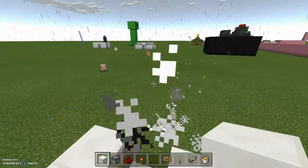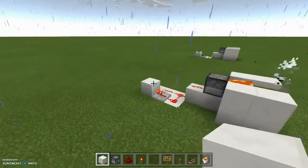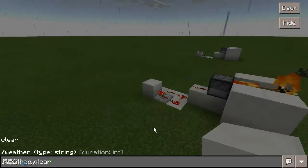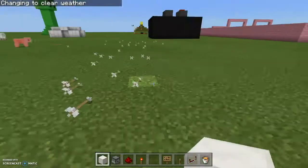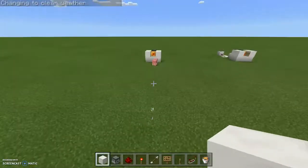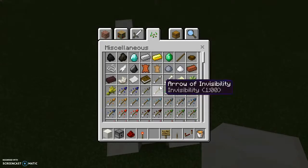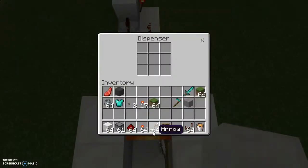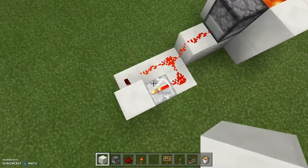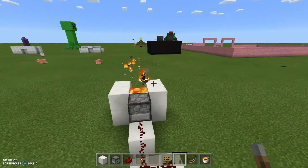It doesn't do a flaming arrow every single time — it's actually being put out by the rain, but if we do slash weather clear... and then you pick up some of these arrows and chuck them back into this dispenser here. Most of them will be flaming arrows. And if you want to turn this off, just place a lever right there and it'll turn off.